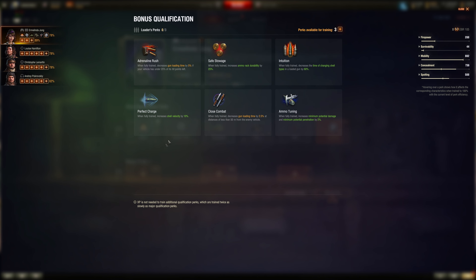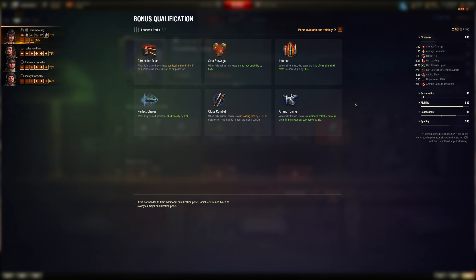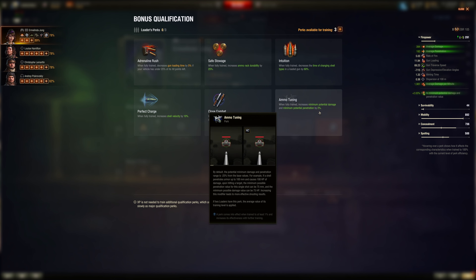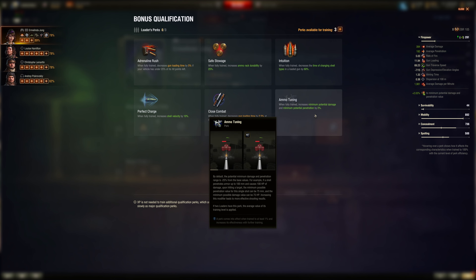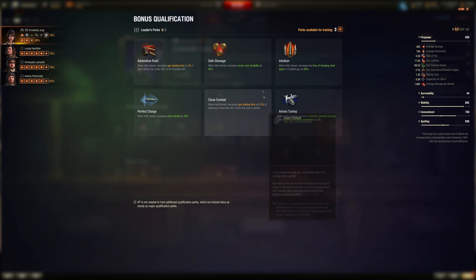Safe Stowage is good. Perfect Charge is good. Ammo Tuning is very niche — it looks good on paper but only boosts penetration by about two to four millimeters on average, and alpha by only four to six. It's not 20 or 30 more alpha. Two percent is not that much — if it was five or ten percent this would be S-tier.